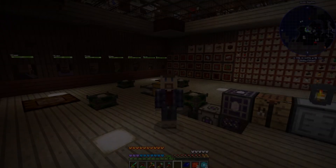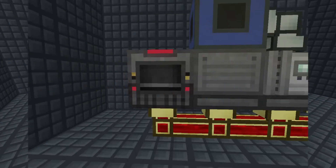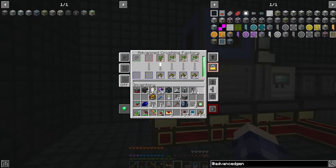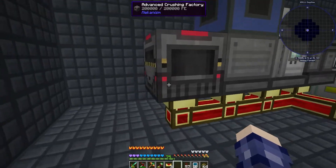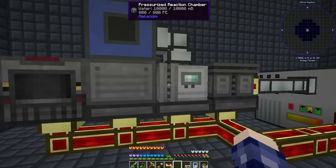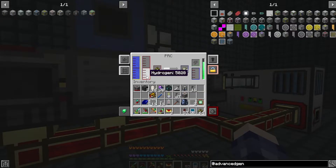I've got this set up at a very basic level just to understand how it all works. Over here the crushing factor is crushing up trees and turning that into biofuel, which it's then piping down into the PRC. Next to it is the electrolytic separator, which is taking water from the top, dumping the oxygen because I don't need it, and creating hydrogen and putting it into the PRC, which then combines the hydrogen with water, creating substrate and gaseous ethylene.